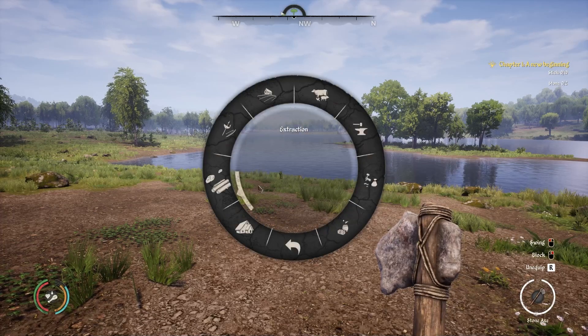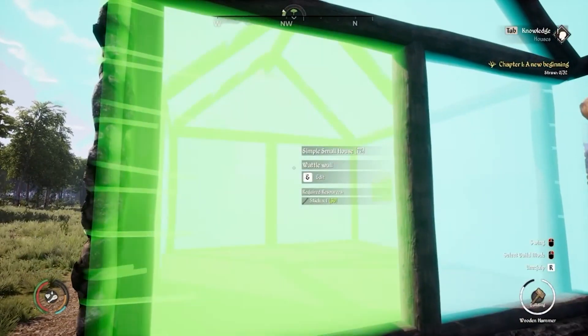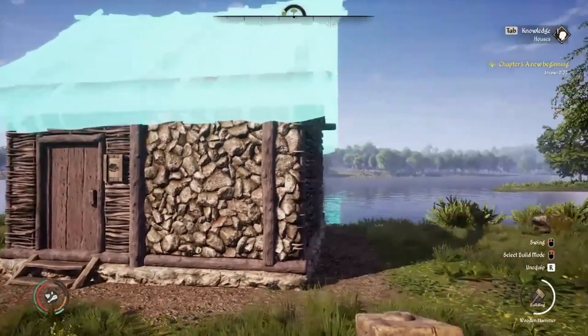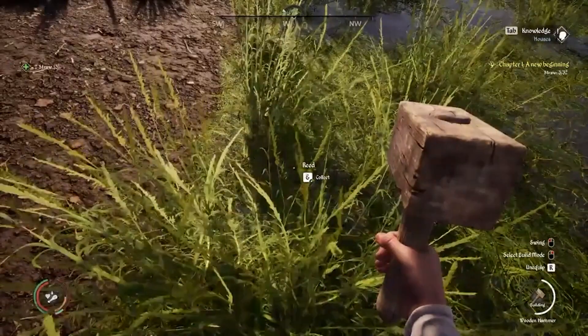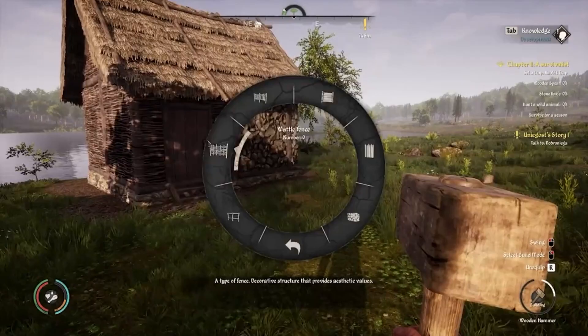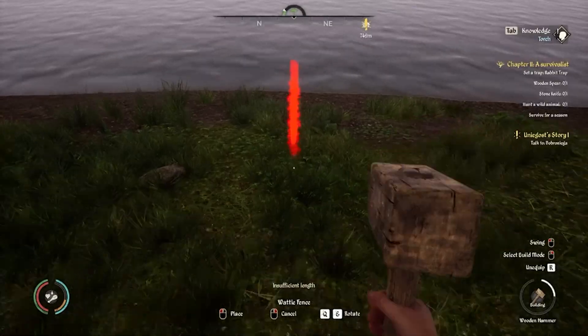Select the building category and then the desired house. You can determine the types of walls and roof. Use the creation menu to choose other types of construction such as fences.